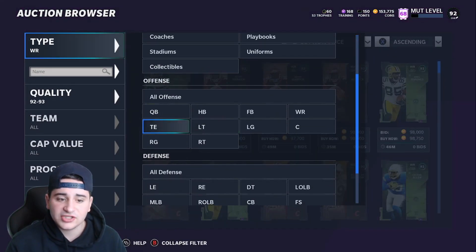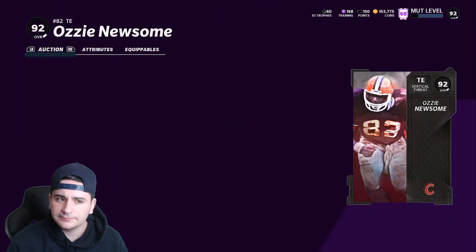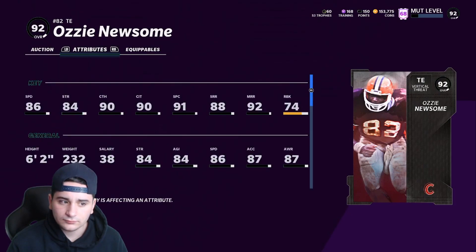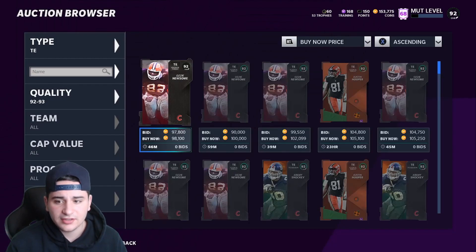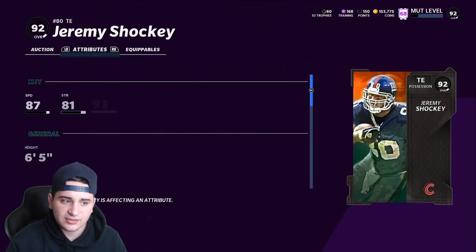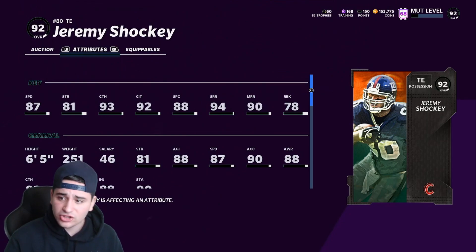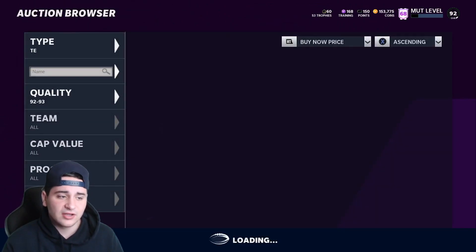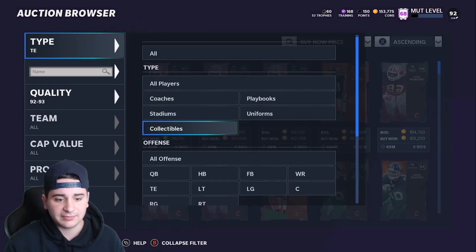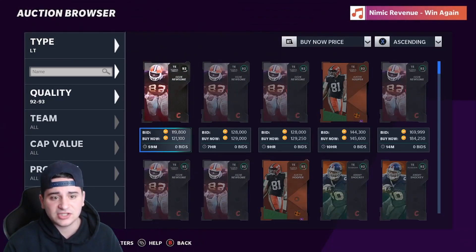Time for tight end. For a fast tight end it's still Darren Waller LTD, but wait — Antonio Gates is still my boy in my opinion. Actually, Jeremy Shockey is the best tight end in this game, man. Jeremy Shockey, you've won it. I gotta pick up that card. He's got 87 speed and 93 catching — that's a good card right there.